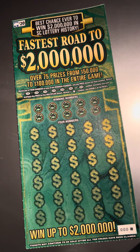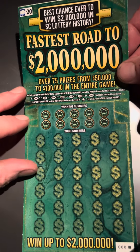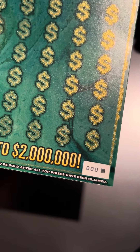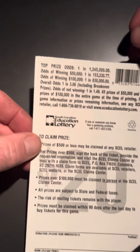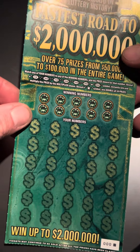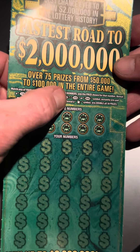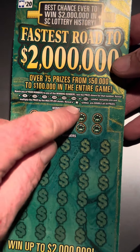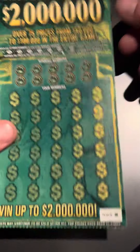Hey folks, it's the Tower Scratcher. I'm in South Carolina and I have a $20 'Fastest Road to 2 Million' — it's the first ticket in the pack, ticket triple zero black box. Odds on this one are 1 in 3.06, and it's got a bunch of symbols: a 5x, 10x, 15x, 20x, 50x, 100x, and a 500x. And if you find that star, that's a win-all and double-all 30 prizes.